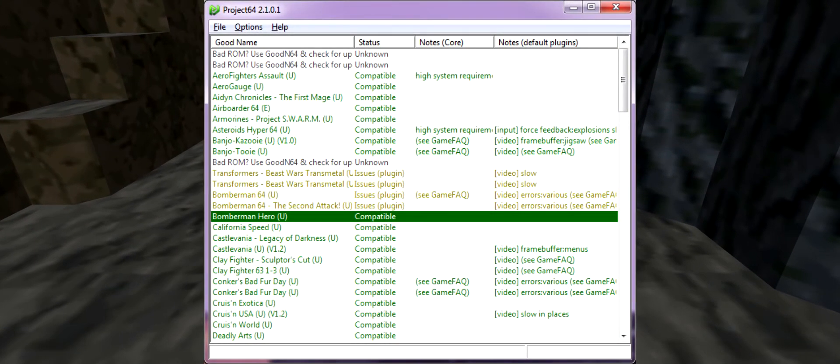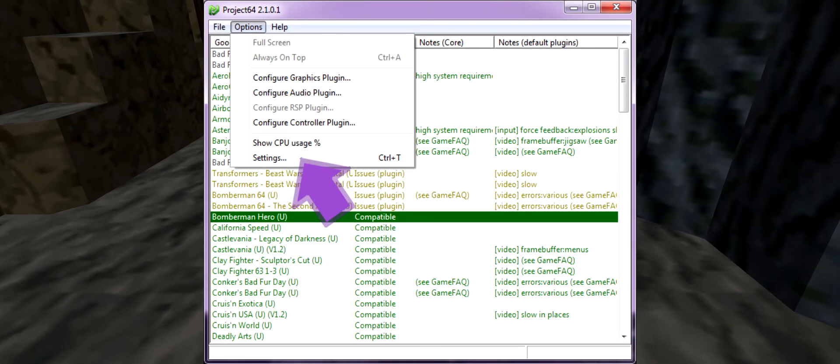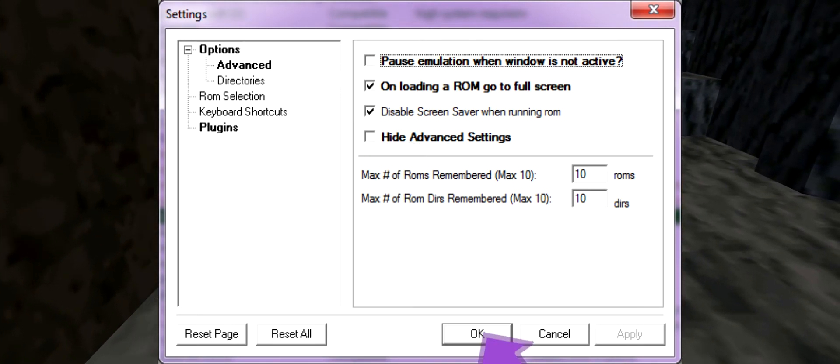First things first, let's get our settings correct. Click on Options, and then onto Settings. We're going to want to uncheck Hide Advanced Settings, then click OK.